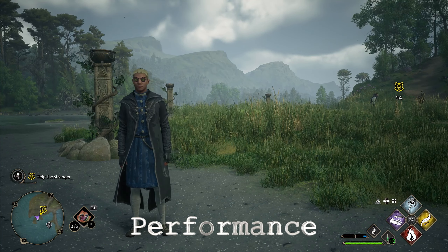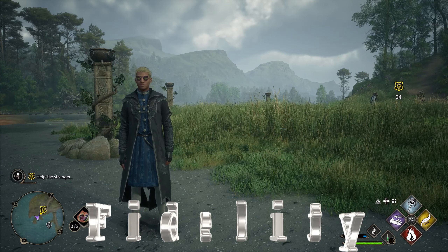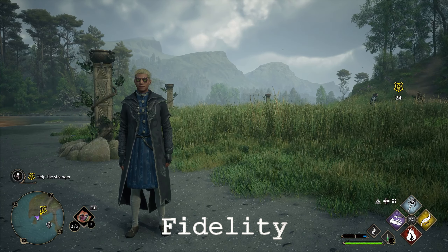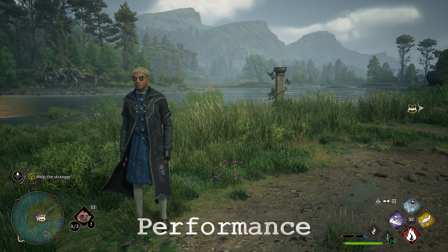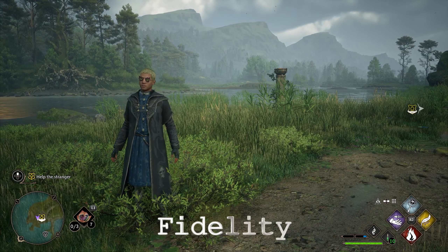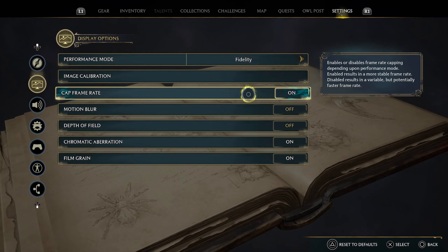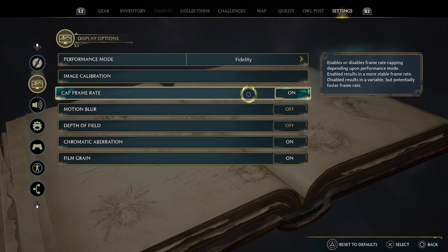Just a very quick look at the comparison between performance and fidelity on the PlayStation 5. It's very hard to tell the difference. It seems like the arrangement of bushes and rocks are a little bit different, but in terms of draw distances and such, it seems like it's virtually unnoticeable. So it begs the question as to whether or not you need to put it on fidelity.